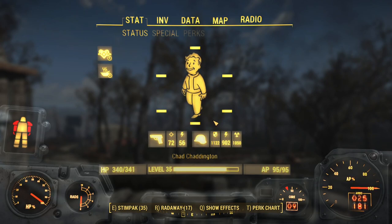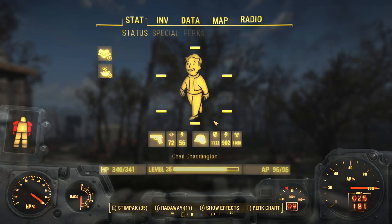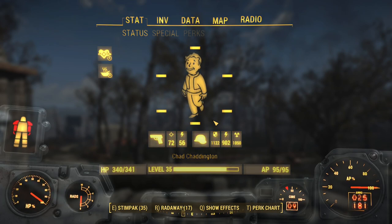Hey everybody, welcome back to Fallout 4 Heavy Weapons Only. I'm Super Twonky, and last time we took out Kellogg, which means the Brotherhood of Steel have arrived in all their glory. We will definitely be joining them in the near future because Teagan's shop is really good.